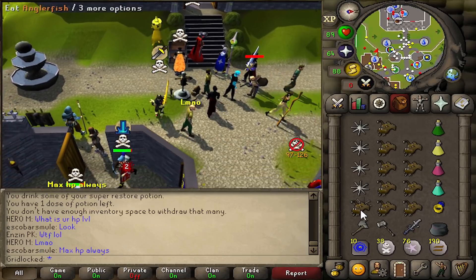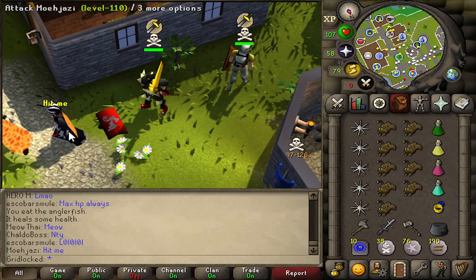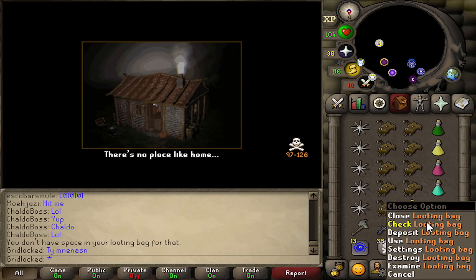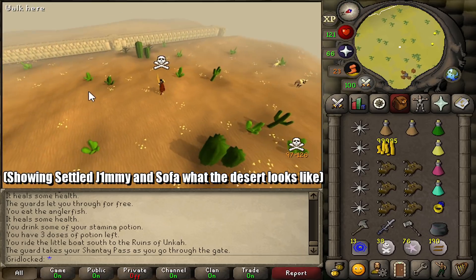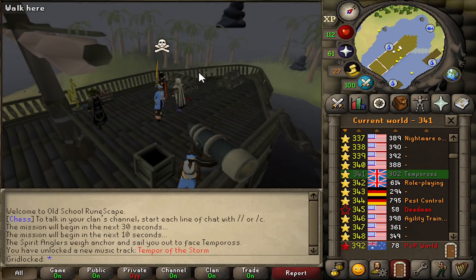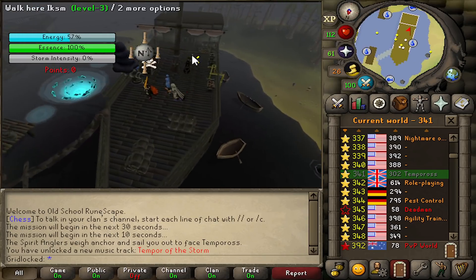I just want to say, look at the dragon's square shield — tell me that doesn't look good as hell. I got one mil. You're in like a little middle of a sandstorm or something. There we go — it's thundering. I wanted to see if it was like a little thunderstorm over here.